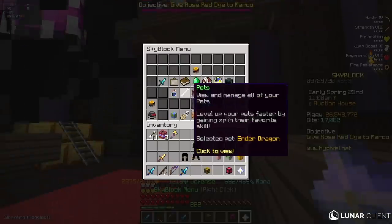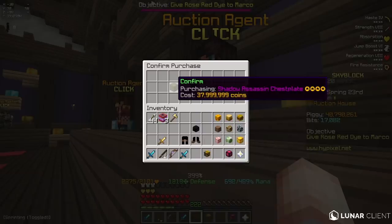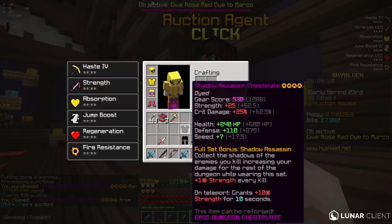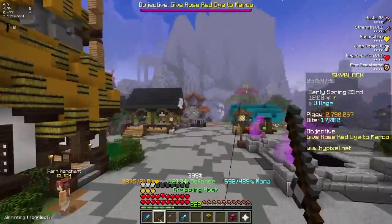I'm going to have to take out 10 mil. Why is it so expensive? Alright, 37 mil, 4-star shadow chestplate. This armor set has already cost me like 50 mil, which is actually insane. And I still need to get the sword, which costs like 40 mil too.